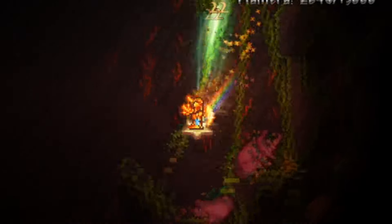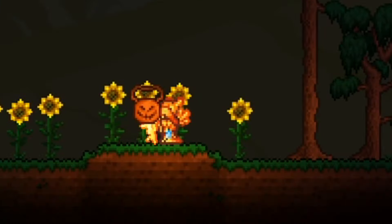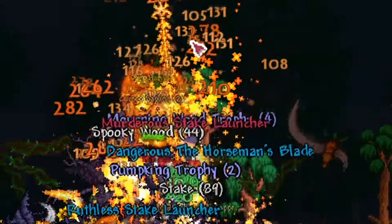In the jungle, find plantera's bulb and defeat it to obtain the seed layer, which has an 11% chance of dropping. Craft a pumpkin moon medallion using 30 pumpkins, 5 ectoplasm, and 10 hallowed bars, then fight the pumpkin until he drops the horseman's blade.